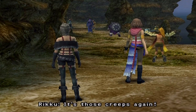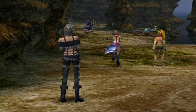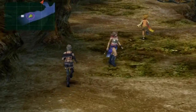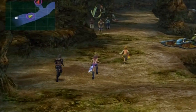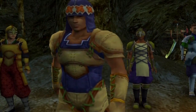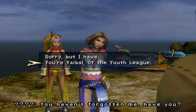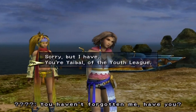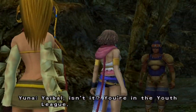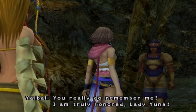Those creeps are here again — maybe there's a sphere here. We want to head over to some very familiar faces. A character greets us: 'You haven't forgotten me, have you?' — Yabble! I have no idea who he is, but I don't want to sound like a jerk, so: 'Yeah, I remember you. Yabble, isn't it? You're in the Youth League.' And he responds that he's truly honored, Lady Yuna.